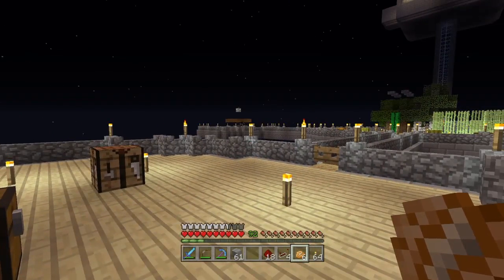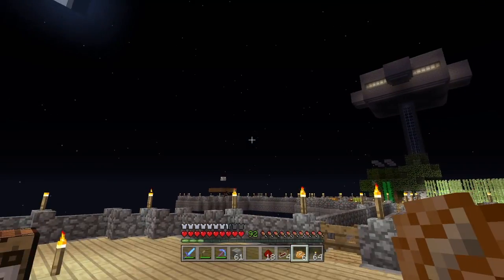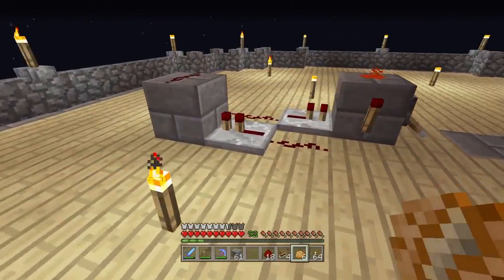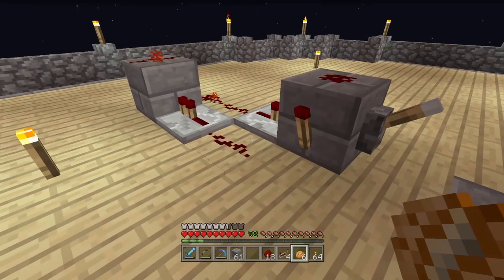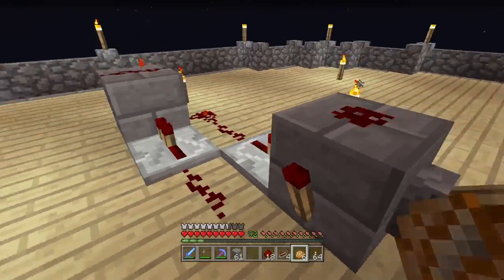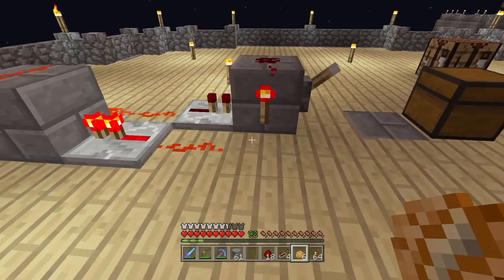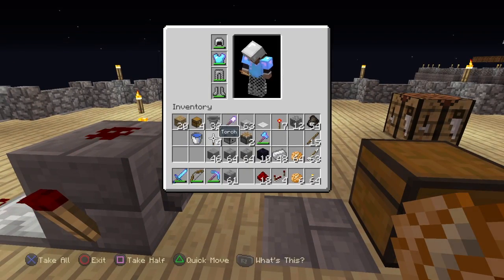I have all the materials we need — or almost everything, because I forgot the glass. But look at this: this is an old-school toggleable redstone clock. The torch should not burn out, and we can set up the dispenser from here.